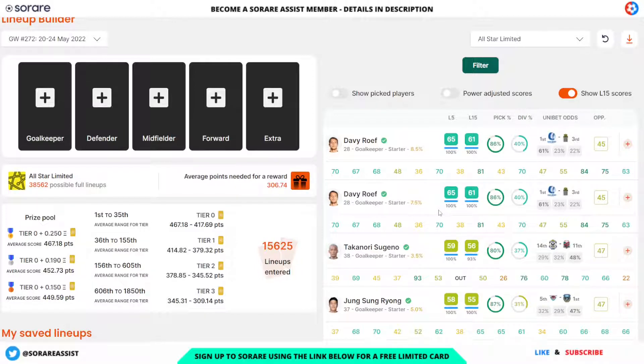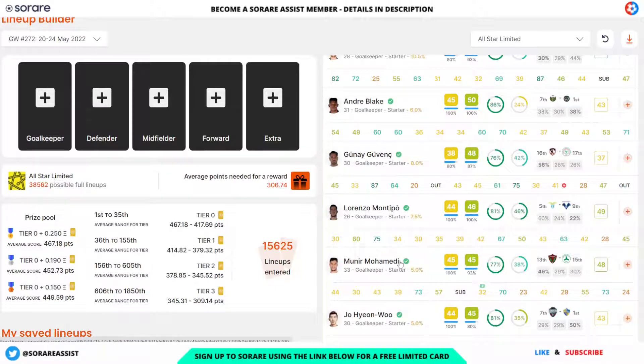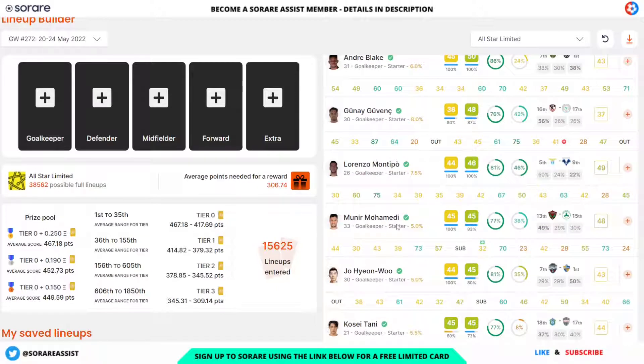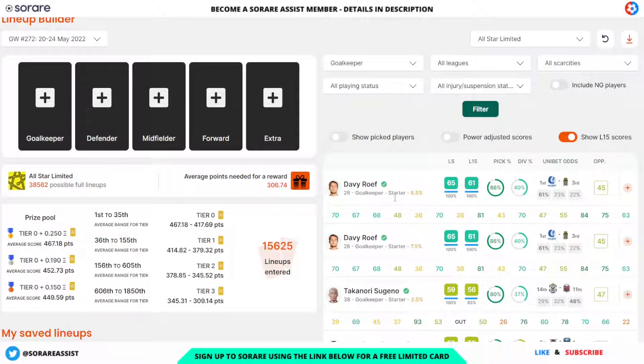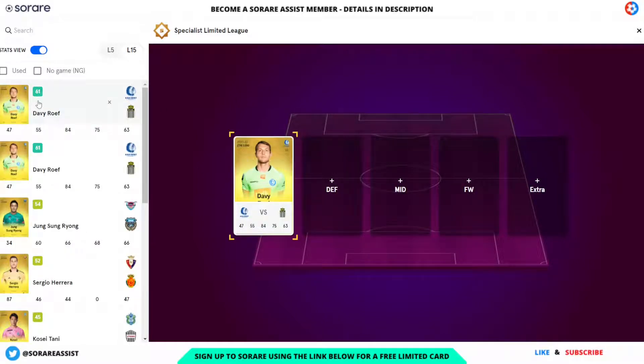I can use the other David Rüüf in my challenger team as well. I've also got Mohamedy, which I recently won as a reward, and Jo Hyun Woo, my star player from finishing first in the Champion Asia Limited division — but he could be one for my Asia lineup. I think I'm going to go with David Rüüf here; he seems the most solid option and is at home. David Rüüf's score is 61 in the last 15, so that takes up my one 60-plus player slot.